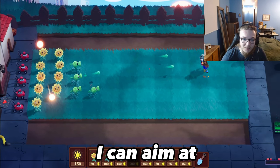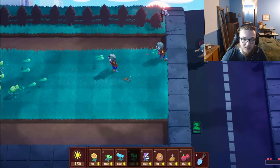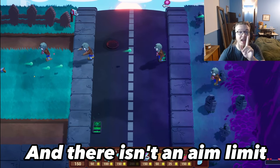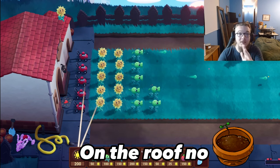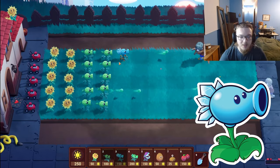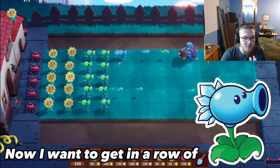As you can see, I can aim at this zombie and they'll shoot, or this one, or that one — there isn't an aim limit. Sunflower on the roof. Still all basic zombies, no bucket heads or cone heads yet.